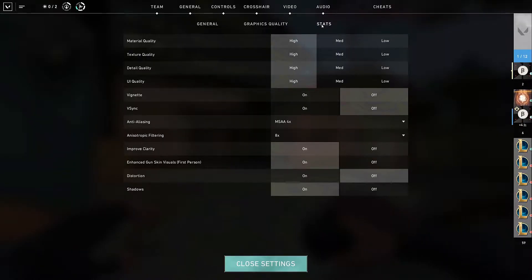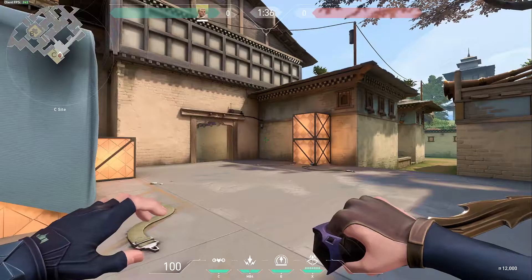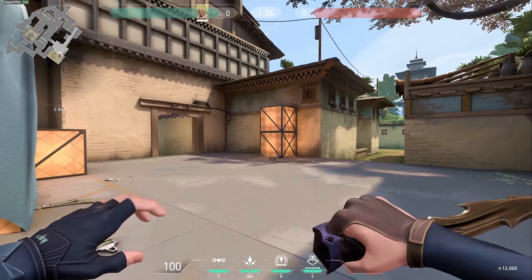First thing you want to do is go up here and go to stats. You want to put on text only — client FPS — so you can see what you're running at. It's in the top left corner, you can see it there.